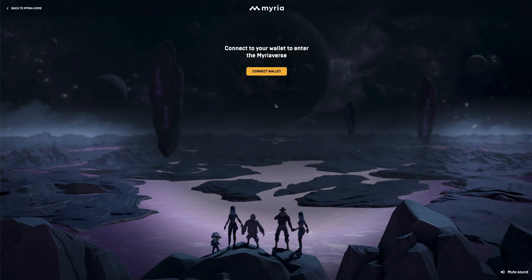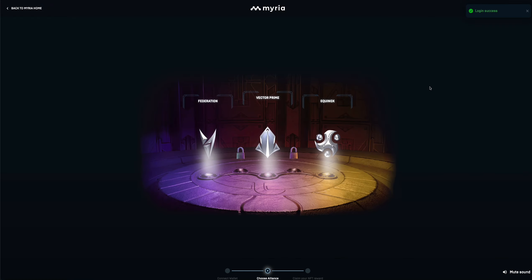First step: go to their web browser and then click Connect Wallet. For those who don't know MetaMask Wallet, I have a full video — I will put the link in the description box below, so check it out.